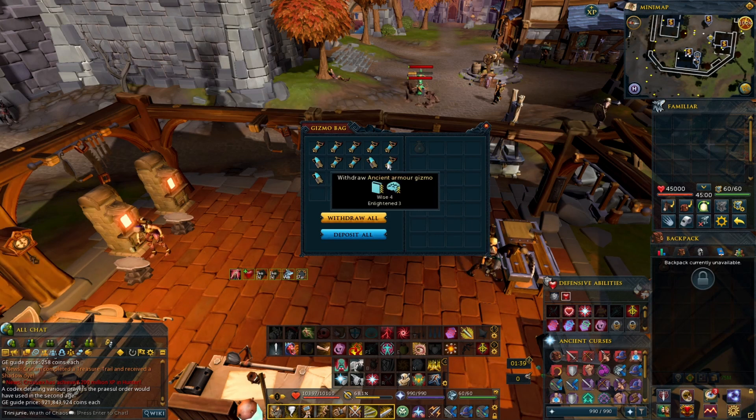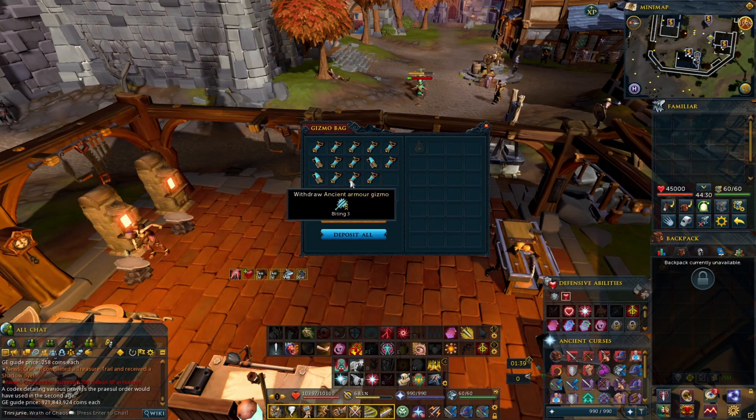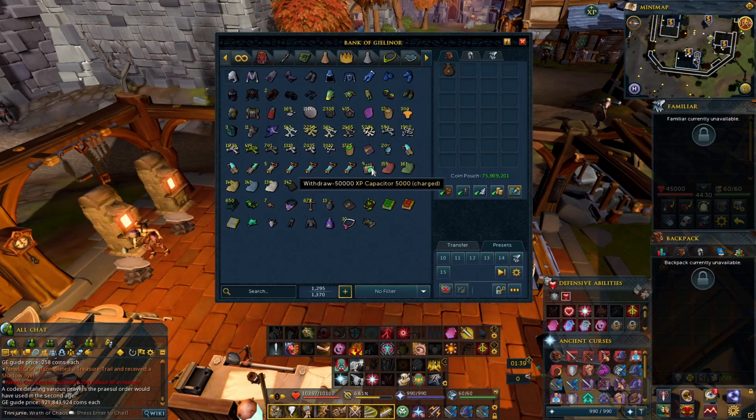Looting 4 and Wise 4 — for the weapon and the armor, this is going to be really big because it's going to be used along with relics from Archaeology. Also Boting 3, Boting 4. So yeah, XP capacitor — charged — just grab a few of those.